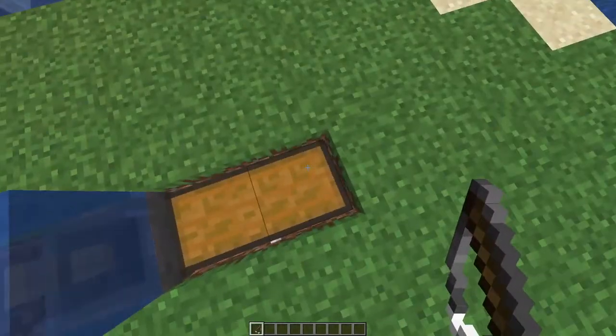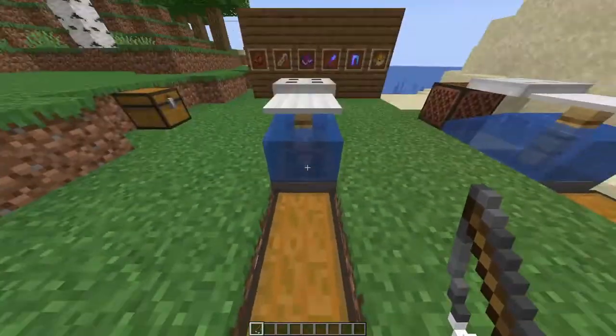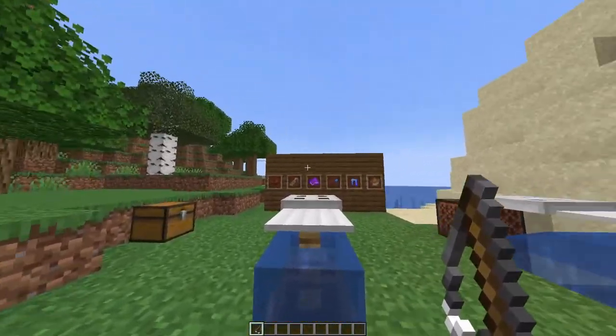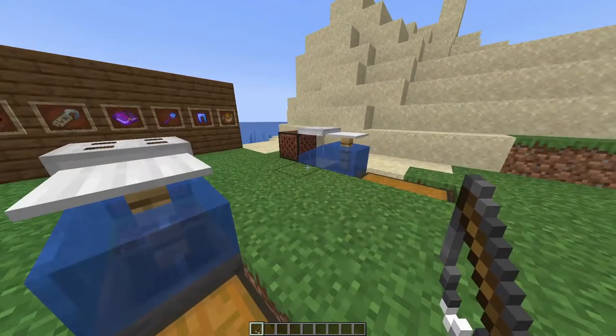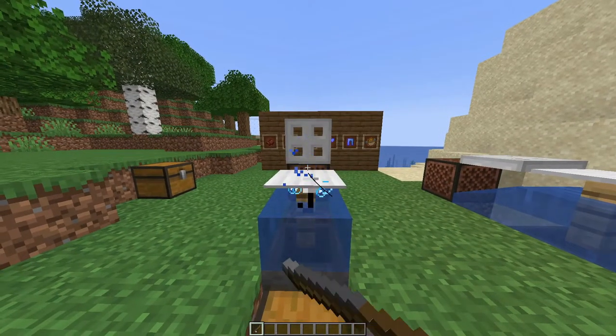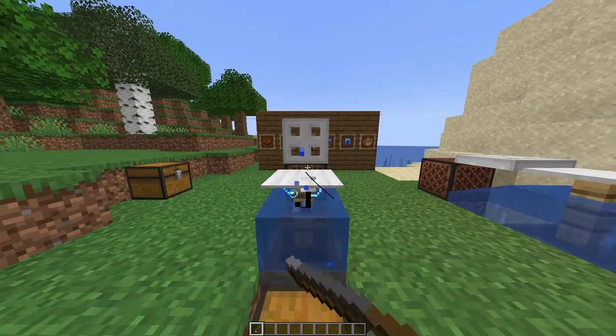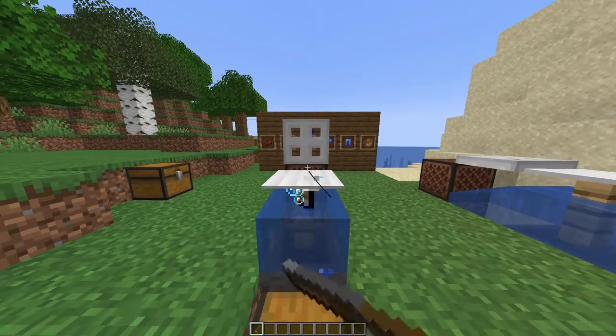So how you use it is you stand on this side of the chest. Point the cursor in the middle to the right on the side of the iron trap door, then just hold down right click, and make sure you're playing the note block. If you face too far upwards or downwards that problem will be happening. When you're playing the note block, that is how you know you're doing it correctly.